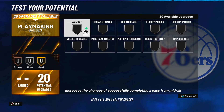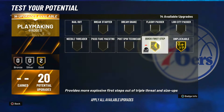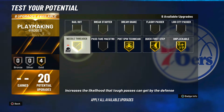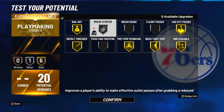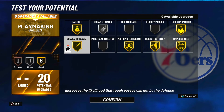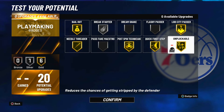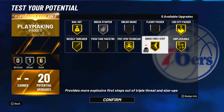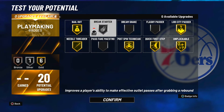My favorite part: the 20 playmaking badges on a pure blue pie chart. I'm going with gold unpluckable, gold quick first step, gold post spin, gold needle third, gold bailout, gold lob city passer, and silver break starter. Twenty playmaking badges is a bit overkill, but most of these are really solid. Break starter is especially useful in full-court game modes like threes, pro-am, or rec center.